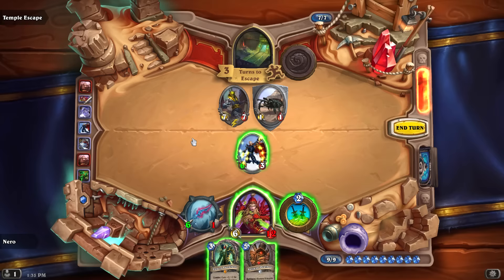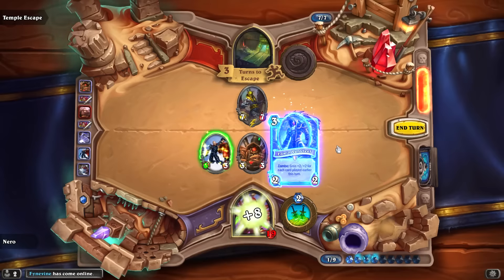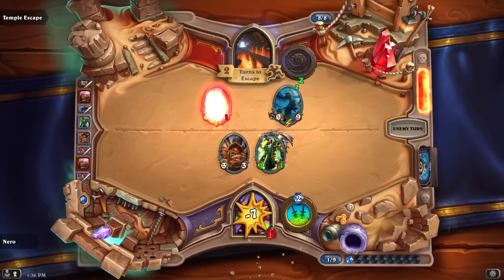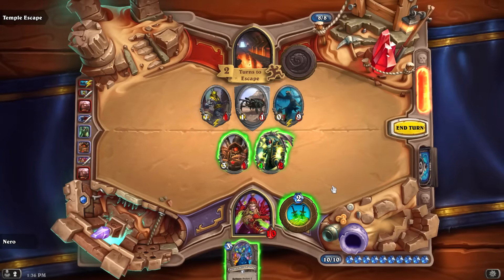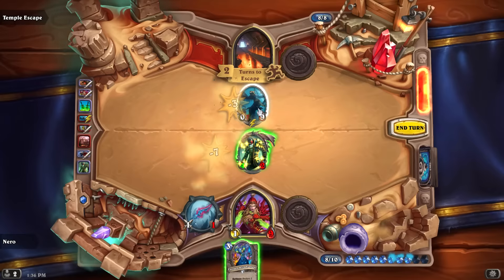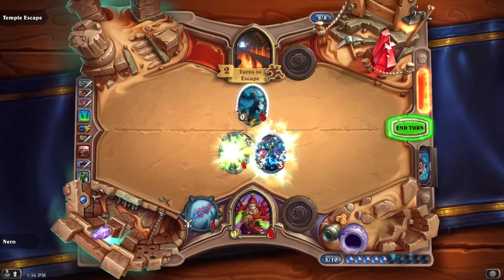I can heal myself and put Edwin out front. I'll waste my six-attack on the 1/1, heal myself, get out Edwin, then hit the Destroyer. A new hazard — Seeding Statue: at the end of your turn, deal two damage to all enemies. Two turns to escape. I keep drawing heals at clutch times. I'll heal Edwin, have Edwin attack, and kill that thing next turn.